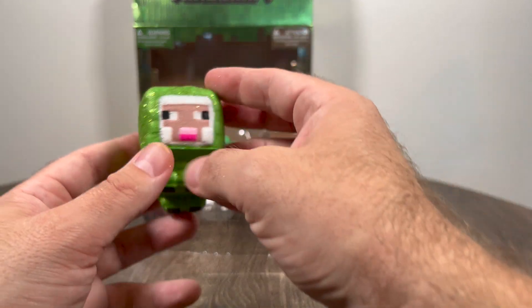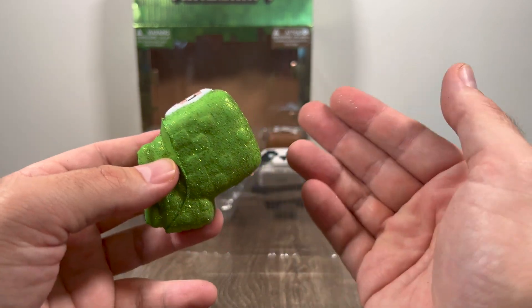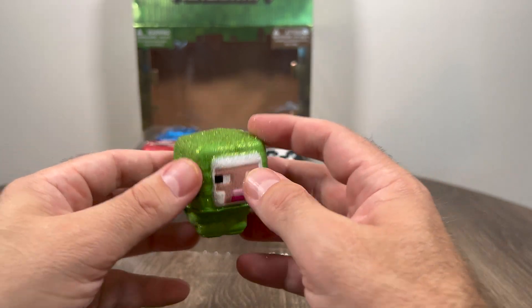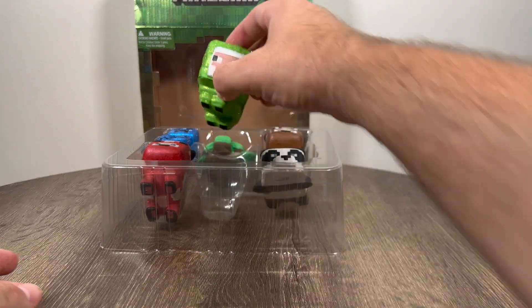And we got — what is this? Just a sheep? Green sheep. A green sparkly glittery sheep. Look at that — it's already coming off on my hands. Let's see a squish. And it even stands up too. Look at that.